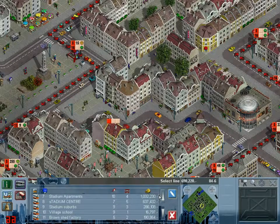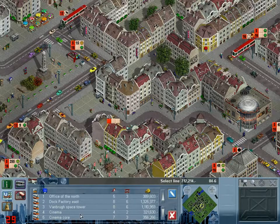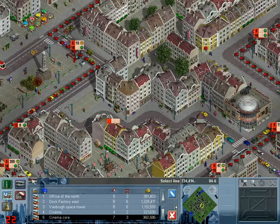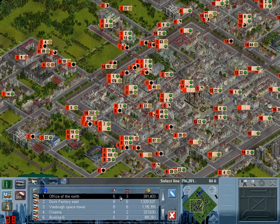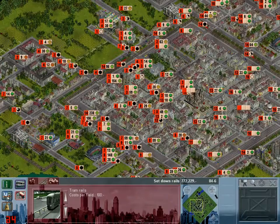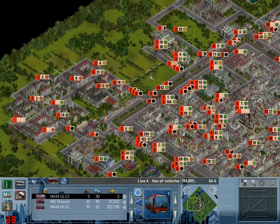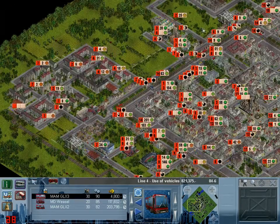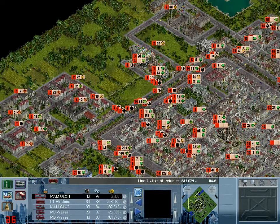Stadium of Pads is just past one million. Right, Cinema Corp - pull that line. Looking at who else could use buses: Line 1 gets an extra MamGLX2, Line 4 gets a MamGLX3, and Line 2 - Line 2 deserves an extra MamGLX4. There we go.